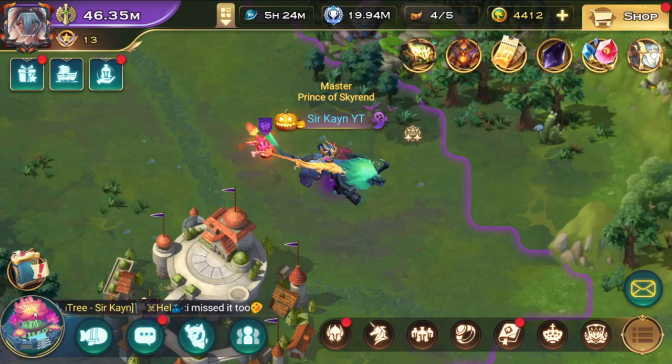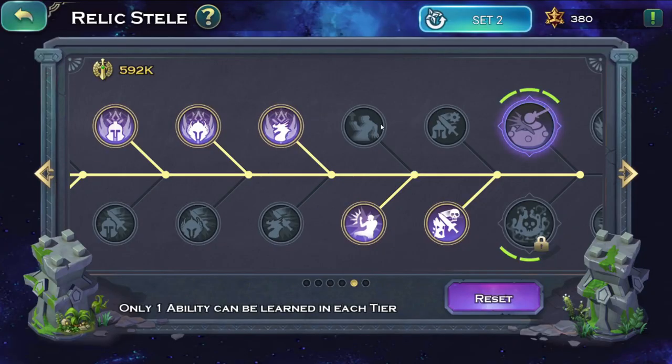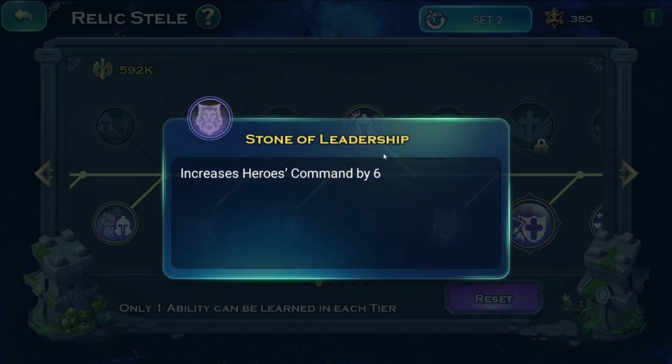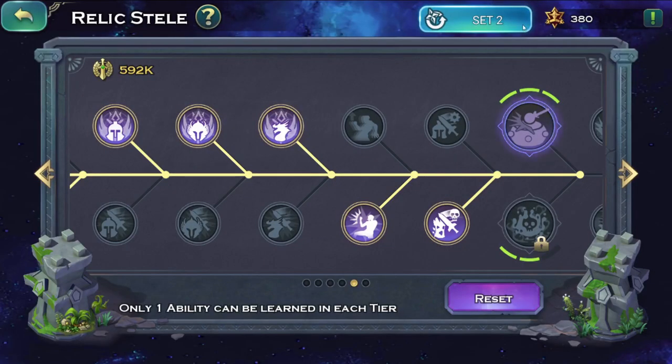First we're going to touch reliquary, probably one of the easier ones to do. It requires the Stele, and there are two command increases. On the third page, we select 'increases hero command and stamina' — for every hero you have you get 10 command, and with around 40-50 heroes that's about 400-500 command. Page two is similar: select command and get 6 per hero, so another 250-300 additional command. It's pretty easy — just a couple of buttons. You can have any set and one-click swap whenever you want, just don't forget to swap back.